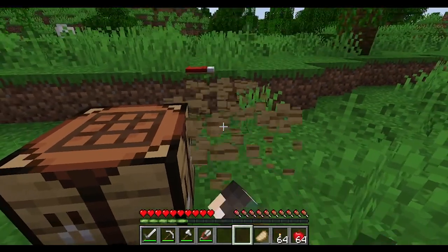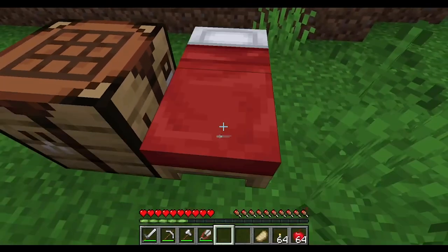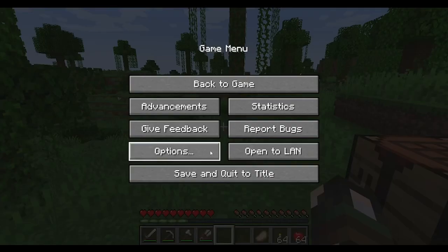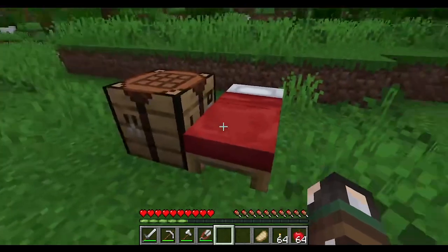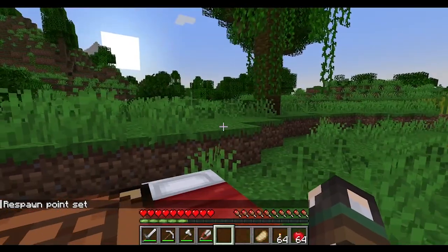Minecraft gets scary at night depending on your difficulty. You can change it in Options — Peaceful means no enemies whatsoever, so you can build through the night without worrying about spiders, skeletons, or zombies. Easy is slower hunger drain than Normal. Hardcore is the hardest mode where if you die you don't respawn. Right-clicking on a bed sets your respawn point.